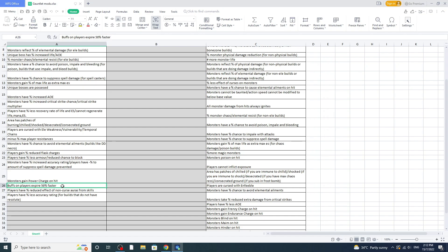Next, 'buffs on players expire 50% faster' — this affects flask duration. I want my flask duration up all the time, so I'm not running this. Next is 'reduced effect of non-curse auras' — assuming everyone's running Determination, reducing that effect means less armor, which means less physical damage mitigation, which means your character rips.